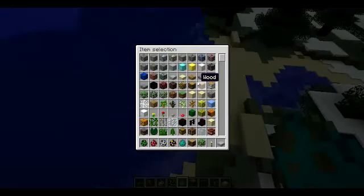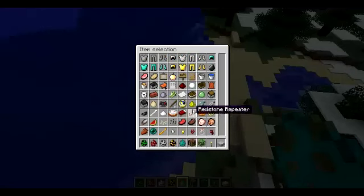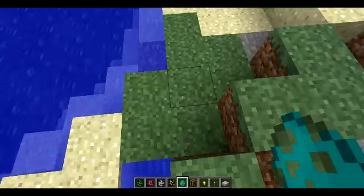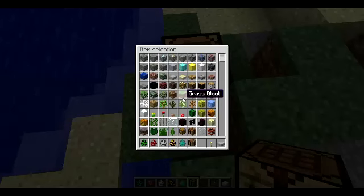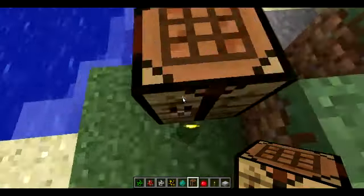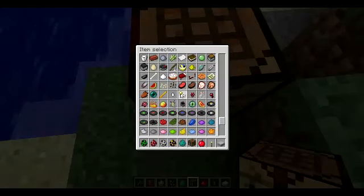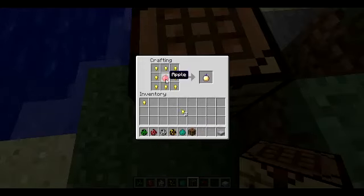The next cool thing is the crafting table — there's now a new recipe for golden apples. Before you had to use eight gold blocks, but now they're just gold nuggets. You put gold nuggets all the way around and an apple in the middle — bob's your uncle, golden apple!